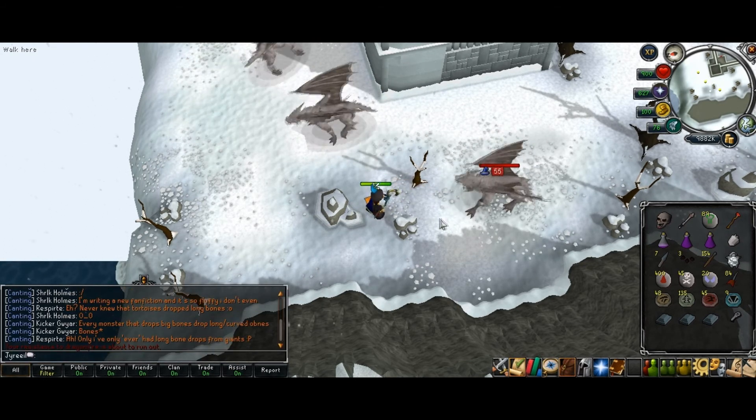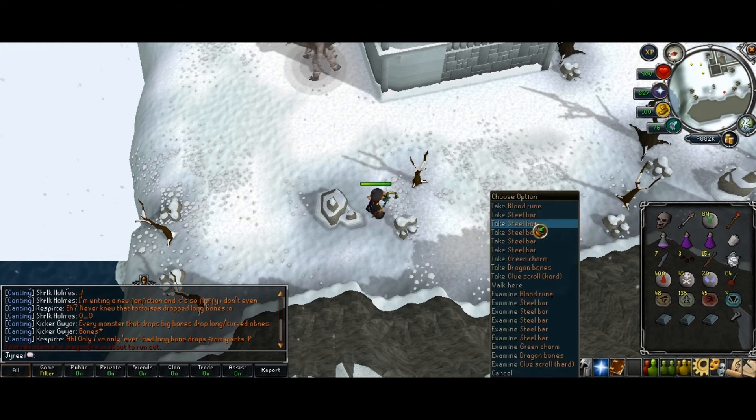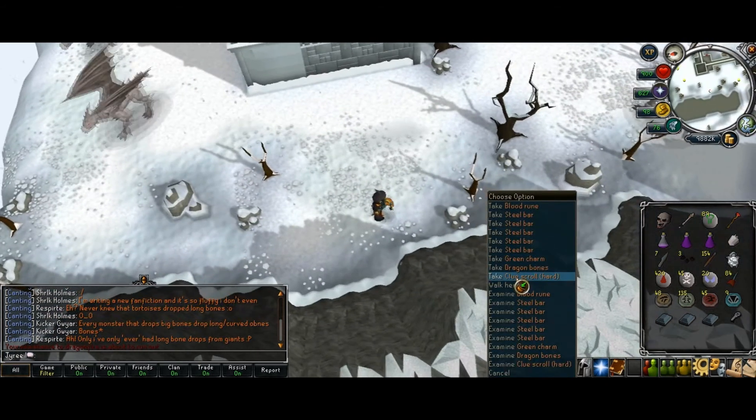You have to spam click further away from the dragon than you already are, or else they'll probably hit you. And — nice — a clue scroll!